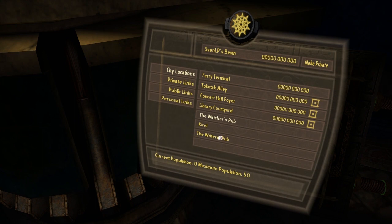The Writer's Pub is another place we haven't been yet, which is the place I can access because I have the Writer's T-shirt. This basically looks the same as the Watcher's Pub, except there's no tree and the color scheme is a little bit different. We'll just go to the Watcher's Pub.